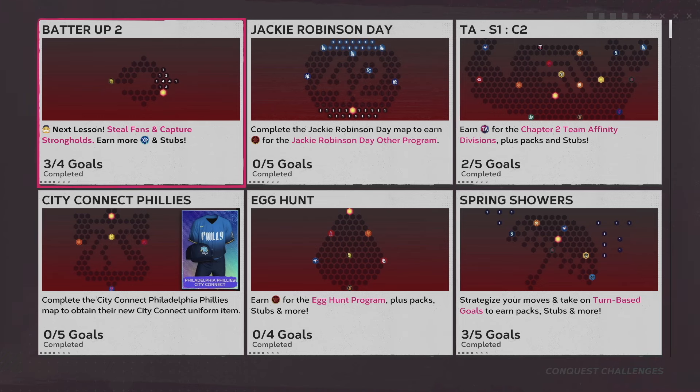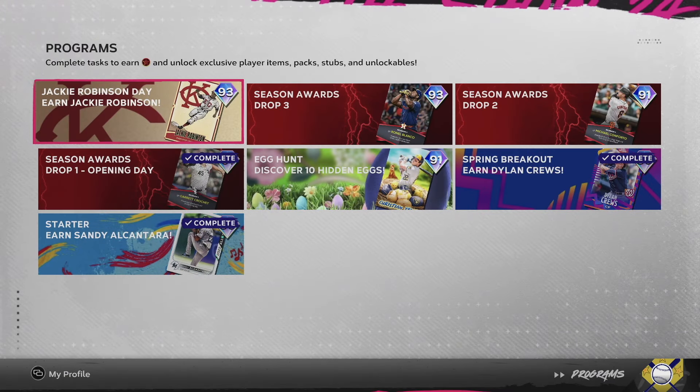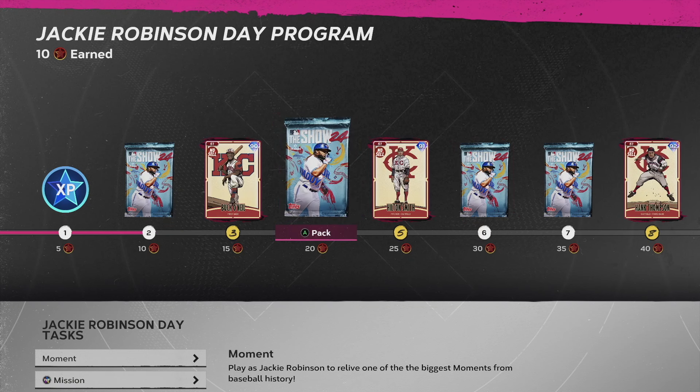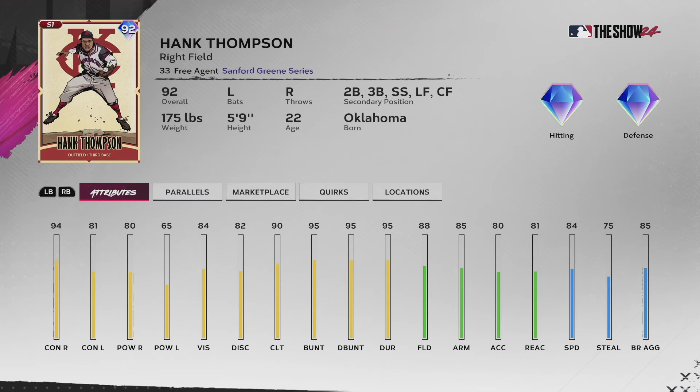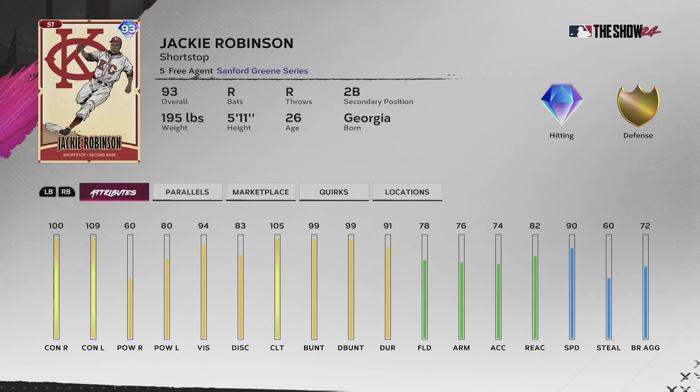We are back with MLB The Show 24. They added this Jackie Robinson Day conquest and it looks pretty easy. I checked out the goals and didn't see anything too good, so I didn't do it. I didn't realize they actually added a free 93 overall Jackie Robinson that you can get pretty easily just by doing that conquest. These players are all free - you get Buck O'Neal, Hilton Smith who's a pitcher, Hank Thompson who's a pretty good right fielder, and then Jackie Robinson, who I actually used his 90 overall card for a while.